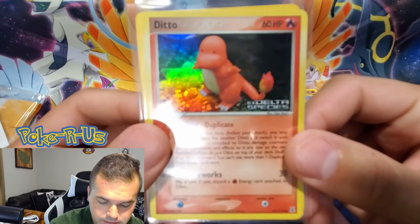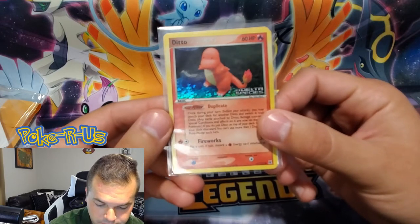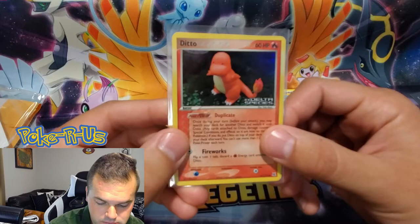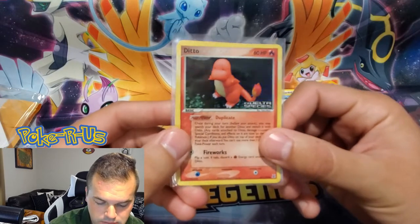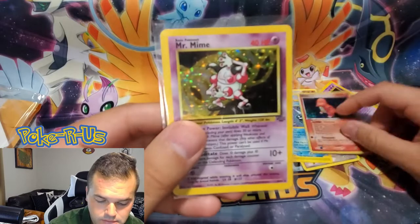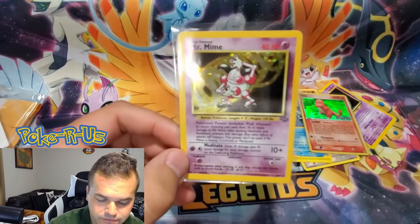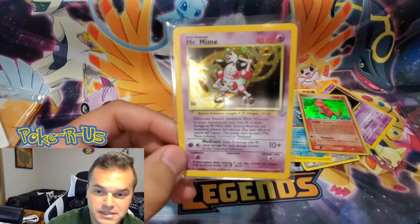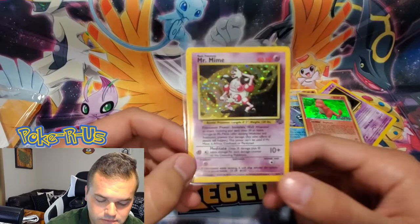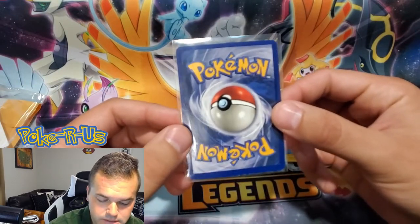We have an EX Delta Species Ditto Charmander — very cool card. I do not have any of these in my collection, so I might be throwing this one in there. Very nice holographic. And our last card, a Mr. Mime Holographic Jungle. Wow, very nice. I definitely say you get your value for these $15 repacks. This is a very nice looking Mr. Mime.